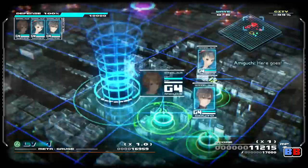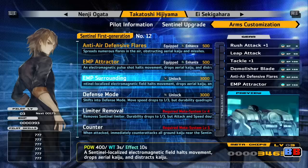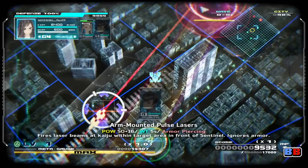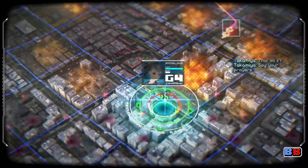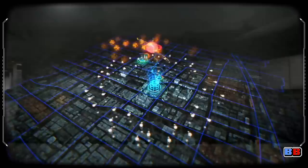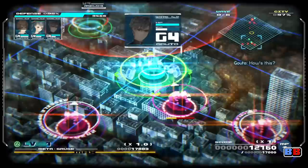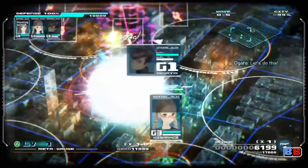Perhaps the biggest contributor to 13 Sentinels' combat feeling more epic and visceral is due to its powerful arsenal of weapons. You'll be able to unlock and upgrade these weapons thanks to the meta chips you collect at the end of each story section, as well as at the end of each battle. Unlike commanding units in other tactical games, the Sentinels' attack ranges are massive and cover a lot more ground, so much of the strategy has more to do with utilizing your abilities to deal the most damage to the most Kaiju as possible. While battles mostly ask you to protect a single point on the map, going on the offensive and defeating all the Kaiju on the field will let you clear missions faster. 13 Sentinels allows you to take on battles however you want, and with a diverse weapon arsenal, you might even find planning and plotting your targets enjoyable and fun!